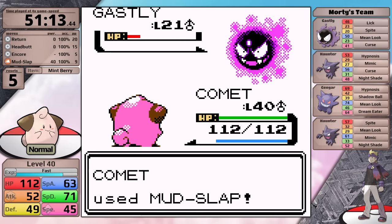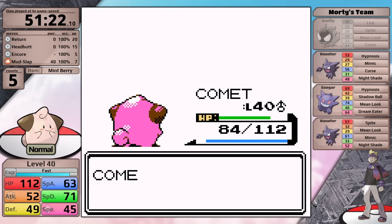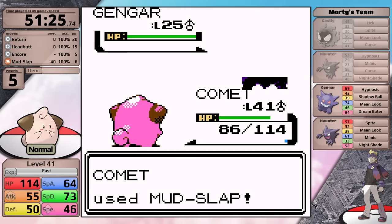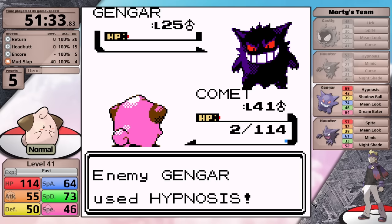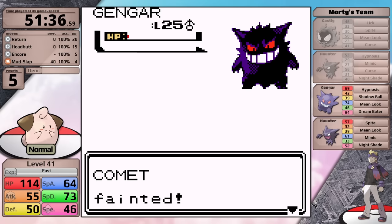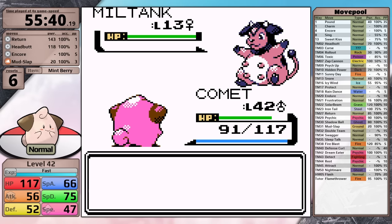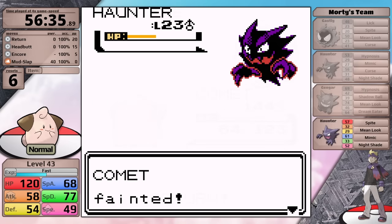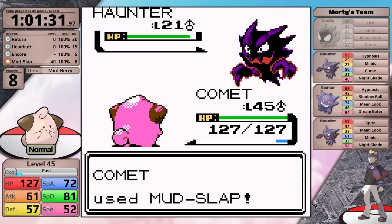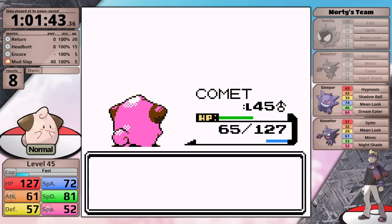I went into the Morty fight seeing if I could do it with Mud Slap. I figured that accuracy lowering and the first Gastly knocking itself out with Curse might give me the win. Mud Slap is able to two-hit his second Pokemon, Haunter, and I do move on to the Gengar. It burns my Mint Berry right away with Hypnosis, and Mud Slap does about a third. I hit it again taking it to orange, it misses Hypnosis, but my next Mud Slap doesn't knock it out - it survives with a sliver. As a result, Curse damage takes Cleffa down to two hit points, and then Morty goes for Hypnosis again causing sleep, and Cleffa goes down. I go back at level 43 and try again but I'm still not able to defeat him, and I continue training all the way to 45. At this level, Mud Slap is able to one-hit the Gastly and two-hit the Haunter, so I take no Curse damage before the Gengar comes out, and I am able to win against Morty.